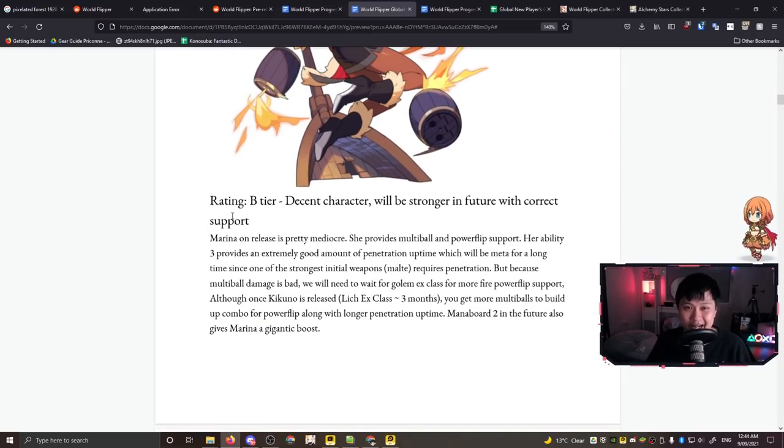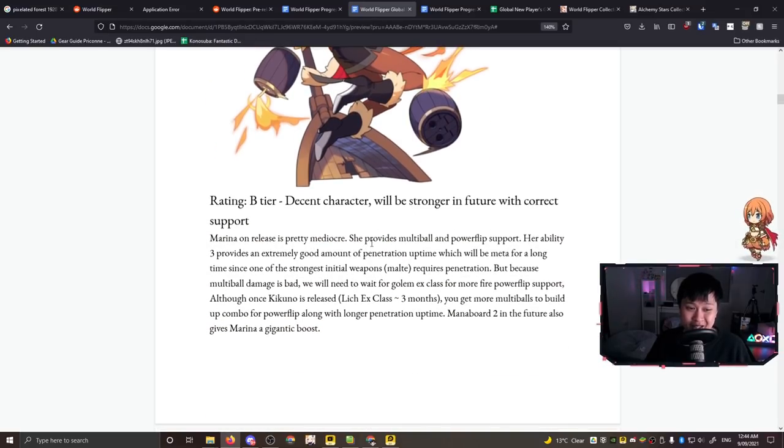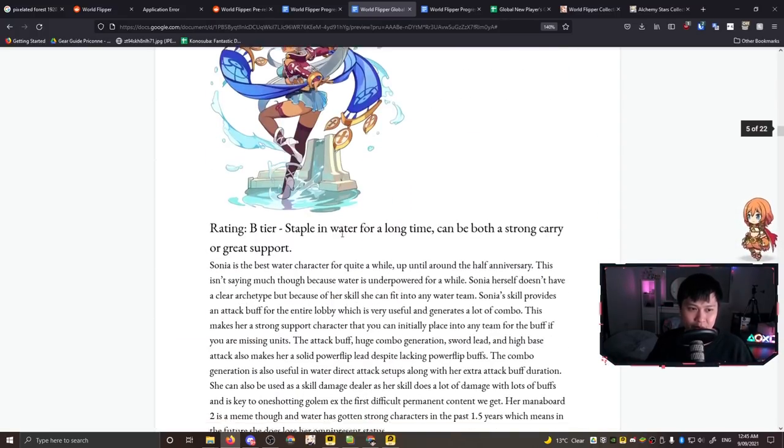As you read through, you'll be able to do your own evaluations of new characters. For example, Marina on release is pretty mediocre - she provides multi-ball and power flip support, but because multi-ball damage is bad, we need to wait for Golem EX class for more fire power flip support. This already teaches you that multi-ball damage being bad is one reason Marina is mediocre.